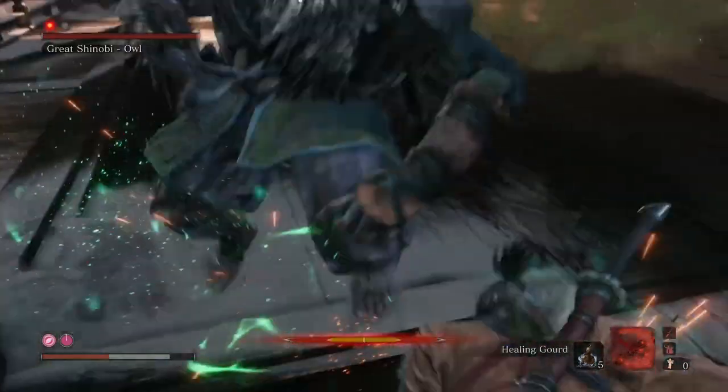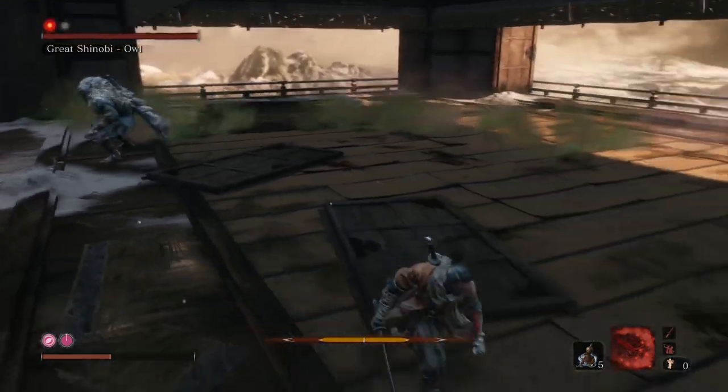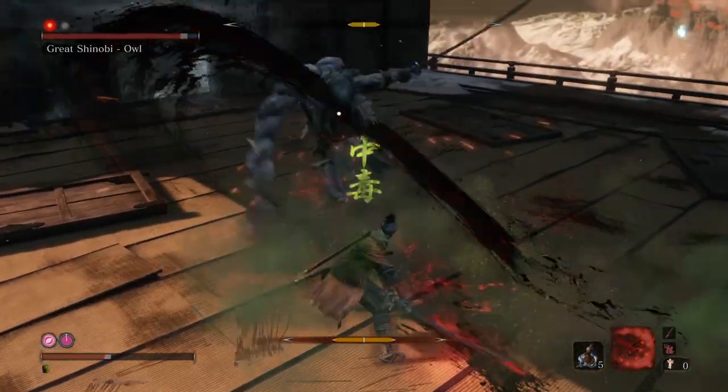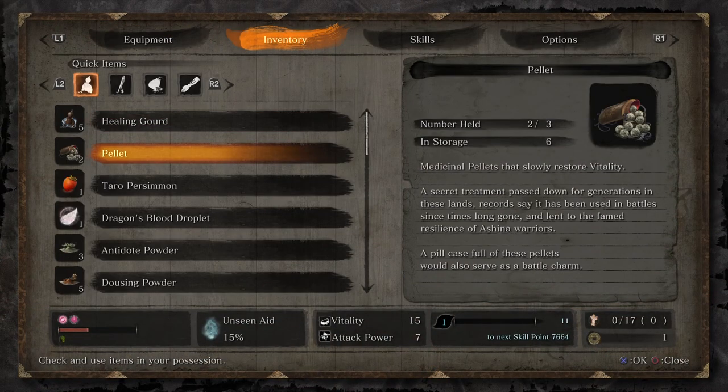See, there we go — I fell for it. So in the second phase, in addition to his normal attack pattern, he will drop some poison smoke bombs and gases. So it's just the same strategy as before — just try and keep out of the way of the poison if you can. Use your antidote powders.